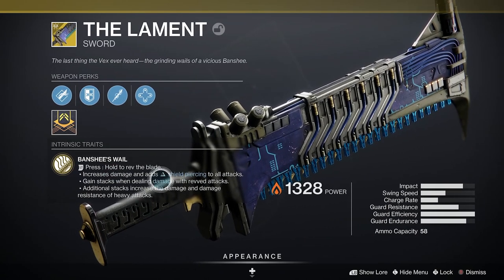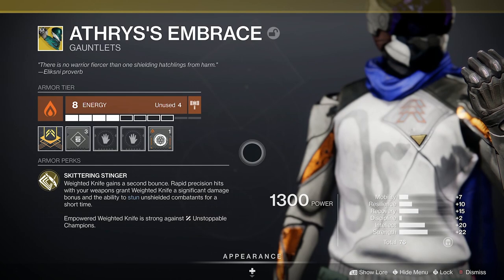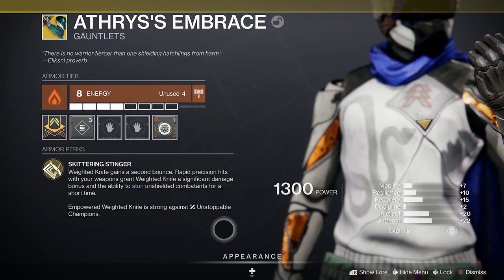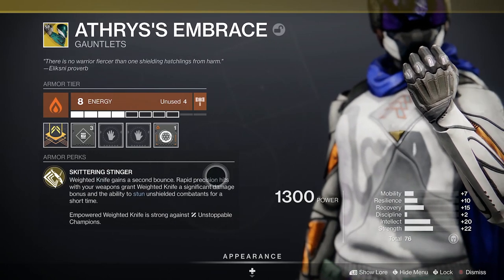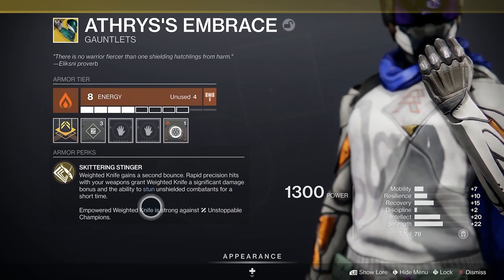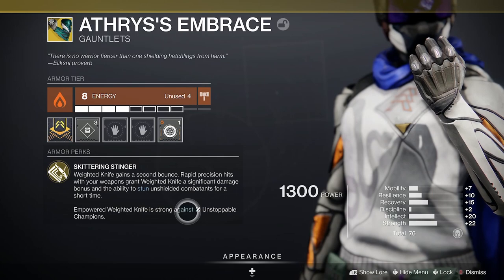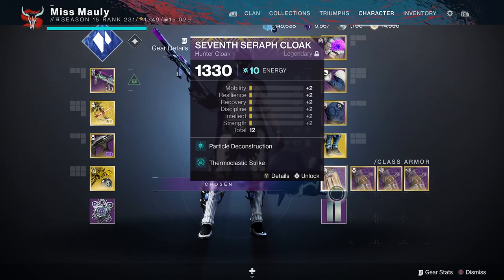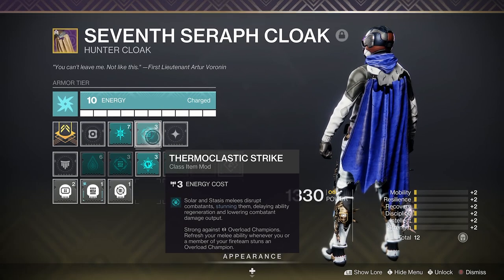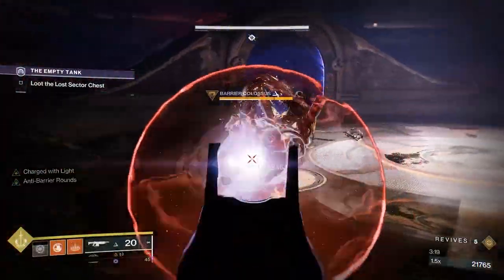In the heavy slot we have the Lament sword, which is strong against barrier champions — it has shield-piercing effects, but only if you rev it up first by holding the button to rev the blade. We also give an honorable mention to Athrys's Embrace, a fairly new Hunter exotic that gives your weighted knife the ability to stop unstoppable champions. However, to get the weighted knife effect you need rapid precision hits first and then land your knife — there are a lot of conditions, but it can work in a three-man group. Keep in mind solar melee is also part of thermoclastic strike, so combined with those exotic arms you can stop unstoppables and overloads.